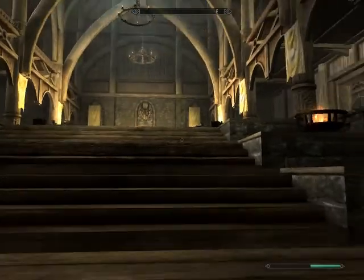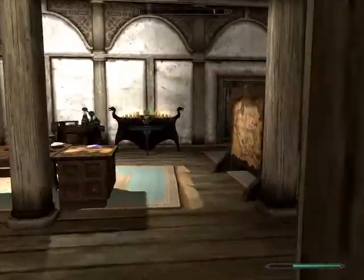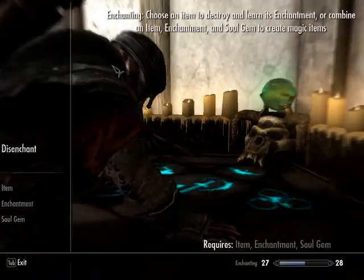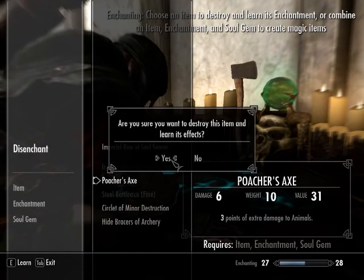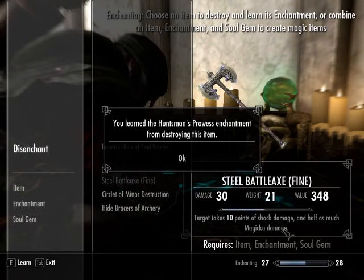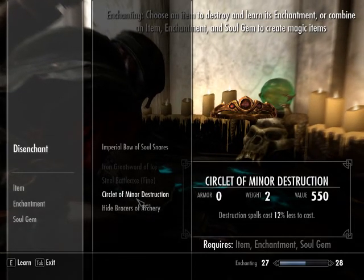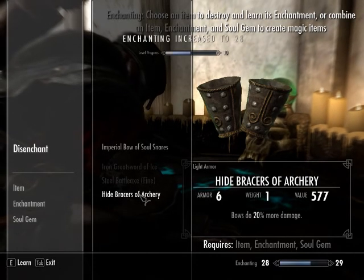I'm saving a whole lot now. I also have autosaves every time I enter or exit a building. I got this axe that's ten pounds. Did I learn anything from that? Circular of Minor Destruction. I've probably got a level in enchanting from doing that.